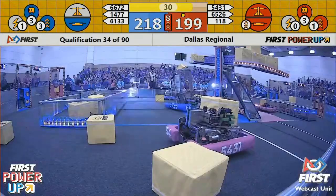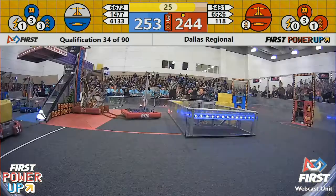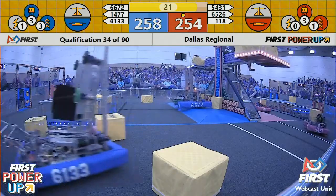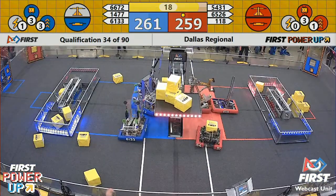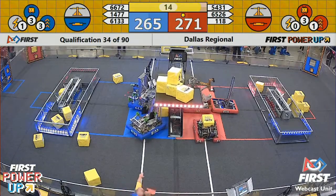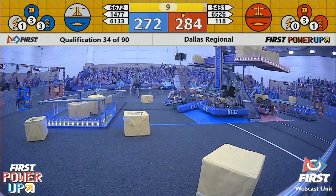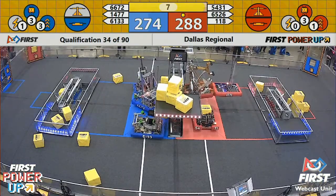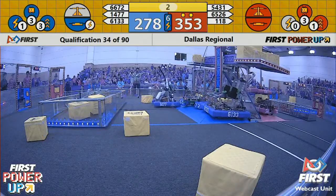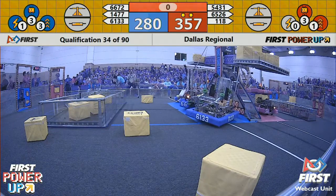Red Alliance — 118 trying to line up to climb. Looks like they're going to try and bring 6526 up with them. Scale starting to tip a little bit. 118, they're hooked up — see if they can bring up a partner. 118 trying to climb. All three blue robots are almost parked here at the end. There goes 118 at the end. Five seconds to go. Blue Alliance plays their last power up here, trying to squeeze some more points as the buzzer rings on match number 34.